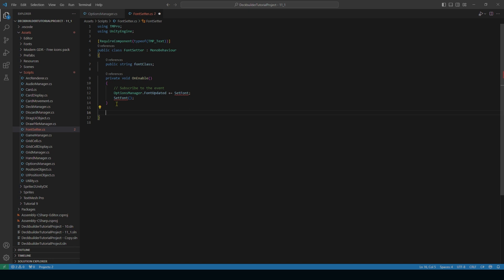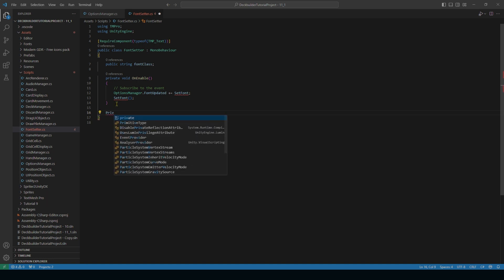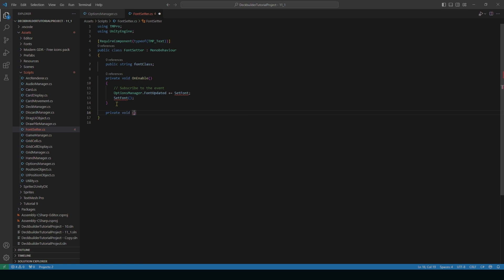Add `private void OnDisable()` to unsubscribe from the event — basically the same as OnEnable but with a minus instead of a plus: `OptionsManager.fontUpdated -= SetFont`. Then create the SetFont method below.